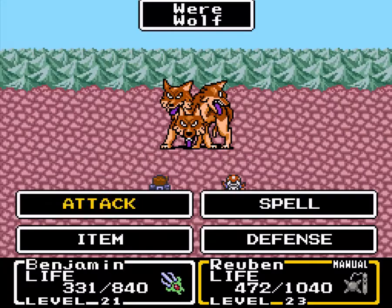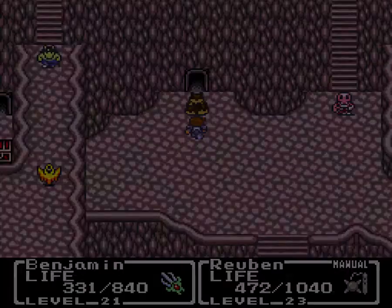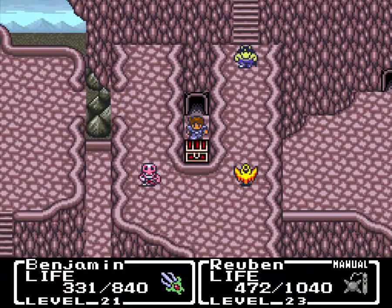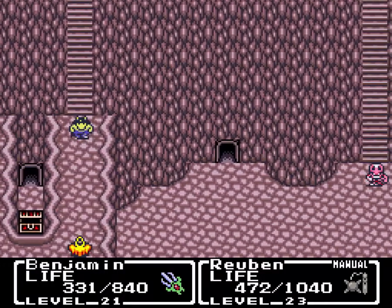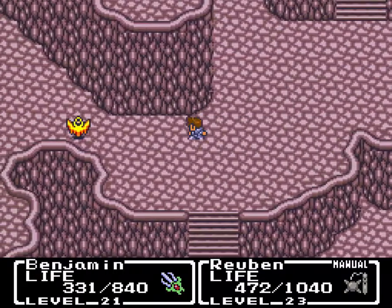I should probably heal. Reuben can one-shot pretty much anybody around here except for the bigger enemies — some of them are old bosses or look like old bosses. The White spell is basically Holy and it is very, very powerful. Like Quake, it targets everybody at all times and you really want to make good use of that.